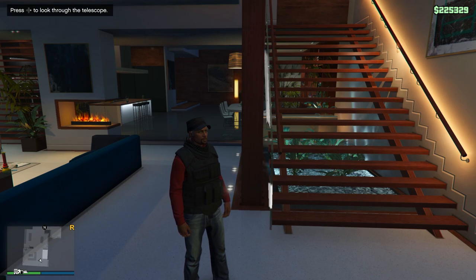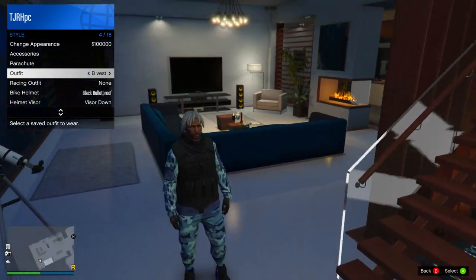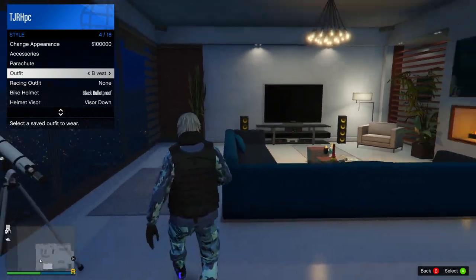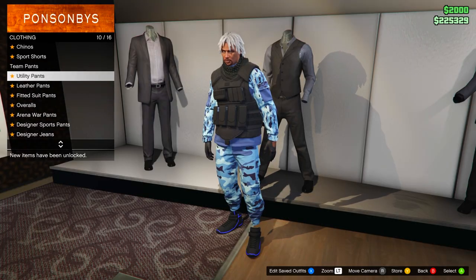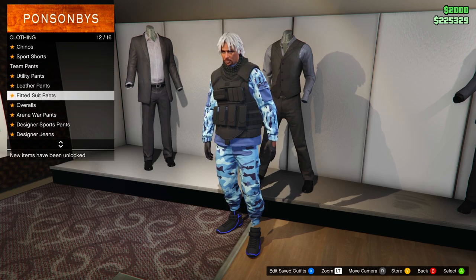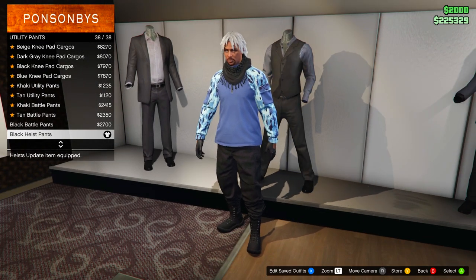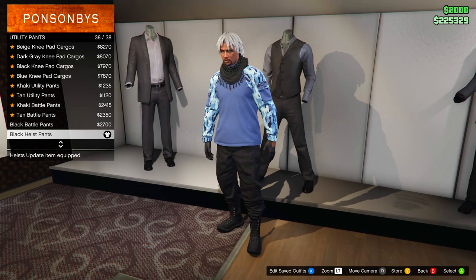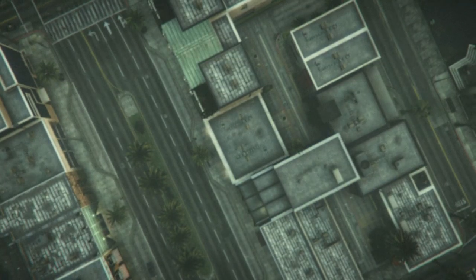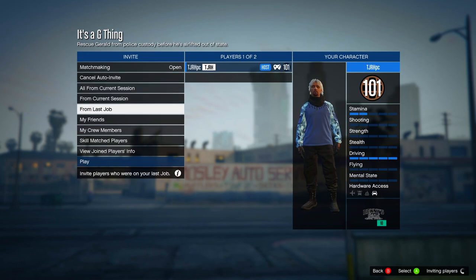When you spawn in, you'll be able to equip the outfit using your interaction menu — it's fully saved. For the Juggernaut outfit, go to any clothing store, go to the pants section, head down to Utility Pants, and equip the All Black Heist Pants. Then open your pause menu, go to Play Jobs, Bookmarked, and start 'It's a G Thing' again. Set clothing to Player Saved Outfits, invite anyone, and start it up.